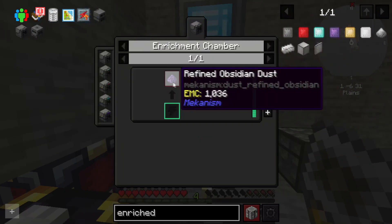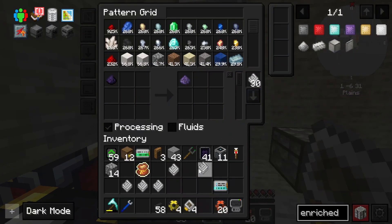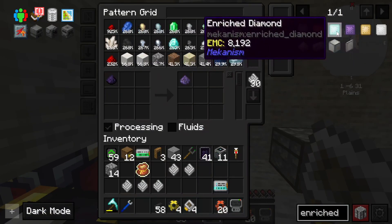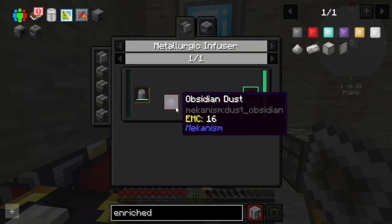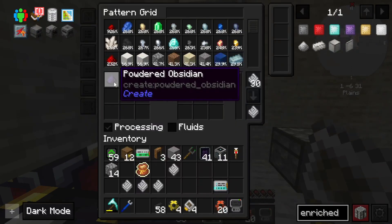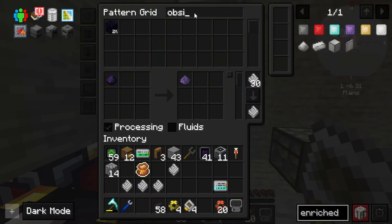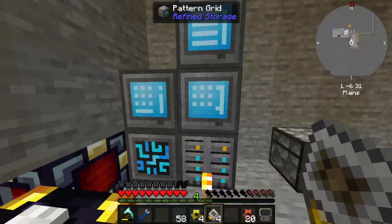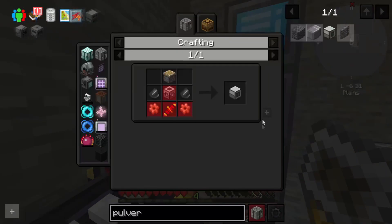That needs to be made with this - which then needs obsidian dust, not powdered obsidian. I want obsidian dust. I don't think I can - I don't have a pulverizer yet, so we're gonna have to work on that. But I should just have these on auto-craft at this point.